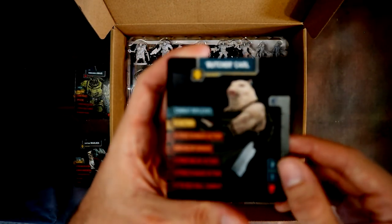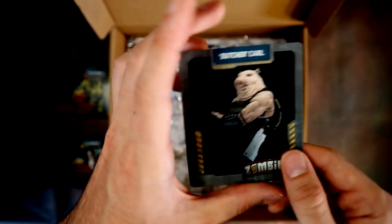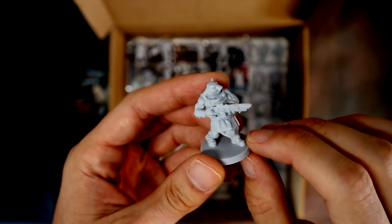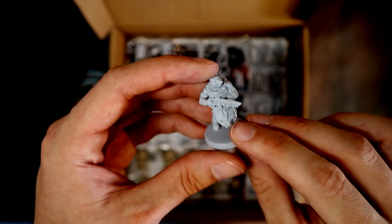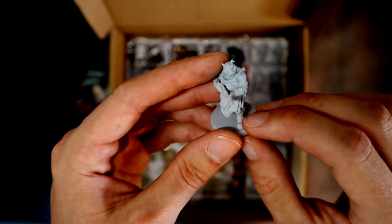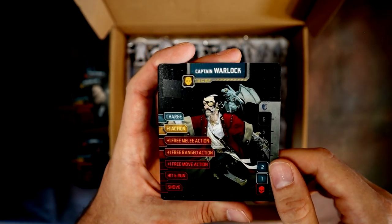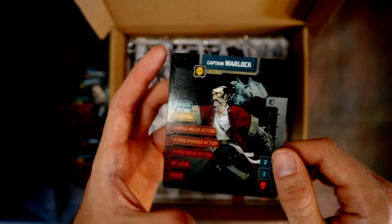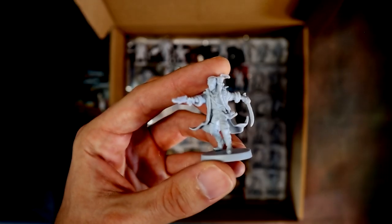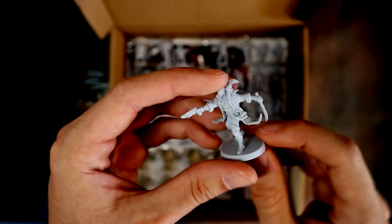Then we've got Butcher Karl — this guy is a pig-human hybrid. He's got something like a shotgun, butcher overalls. Then Captain Warlock — he kind of looks like Lemmy from Motörhead, though I think there was a similar character in previous editions of Zombicide. His model is a pirate guy with a flintlock pistol, a small dragon, and a sword.